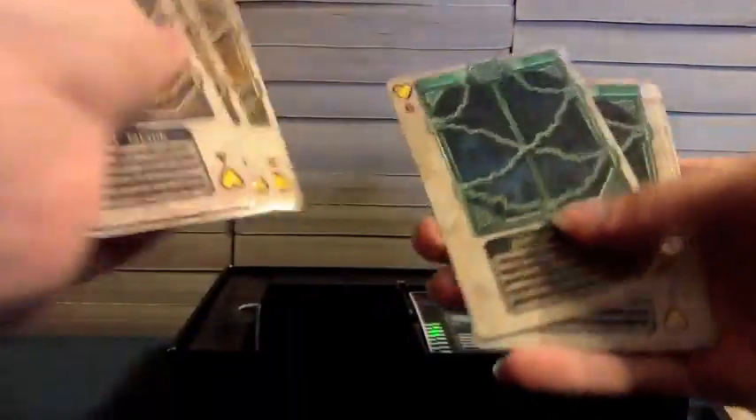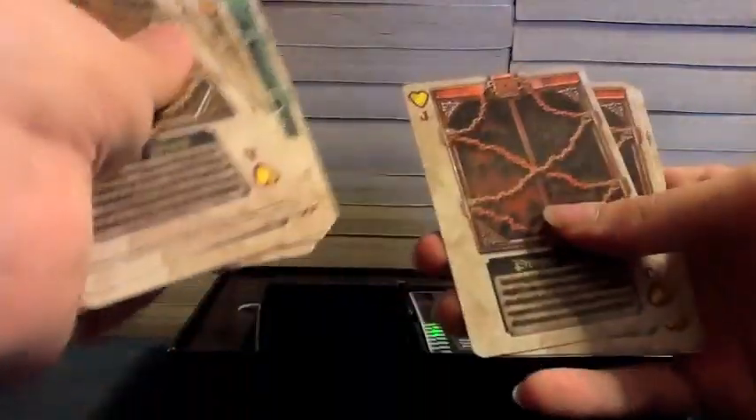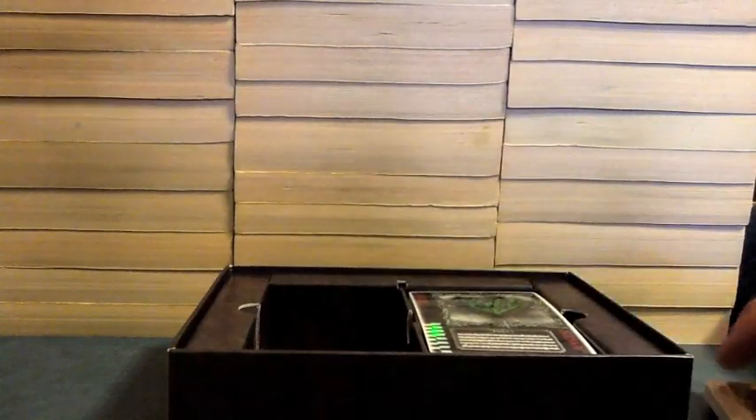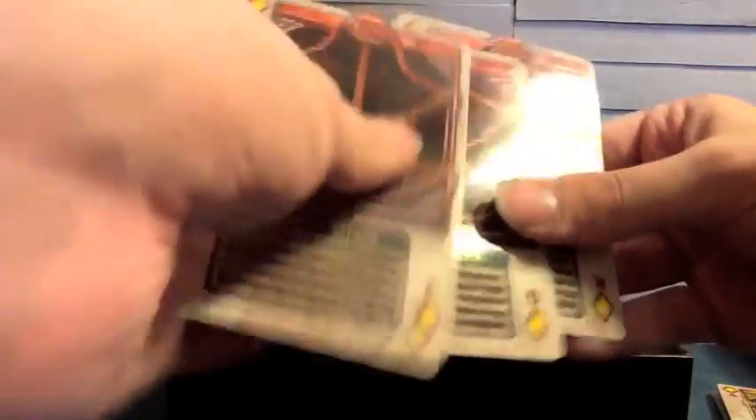Now we have blanks for all four suits. Ace of Hearts, 2, 3, 4, 5, 6, 7, 8, 9, 10, Jack, Queen, and King of Hearts. Now Spade blanks — actually Diamond: Ace, 2, 3, 4, 5, 6, 7, 8, 9, 10, Jack, Queen, and King.